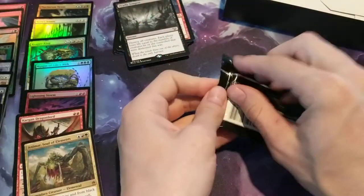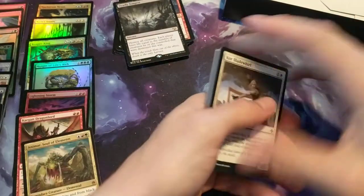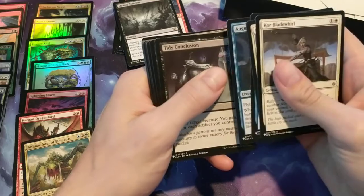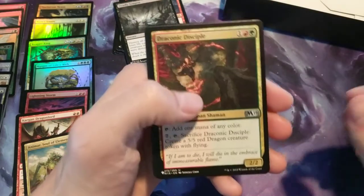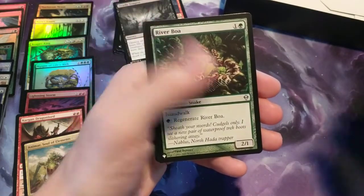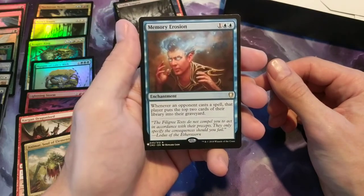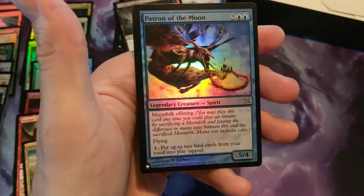Alright, getting into the last third — two-thirds of the way through. What do you think? We haven't hit like Mana Crypt or anything like that, so we're not doing super duper well. But — Brainstorm, oh nice, that's a good card. Tidy Conclusion. Pack seventeen: Penumbra, Draconic Disciple, Wherewood Lodge, Riverboa. Memory Erosion for the first rare — it's an enchantment, kind of a mill card. And then we have a foiled rare: Patron of the Moon.